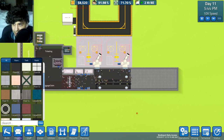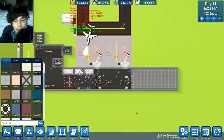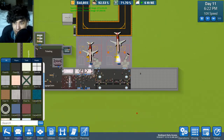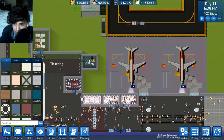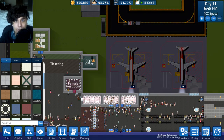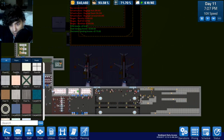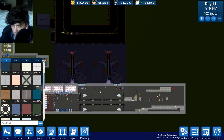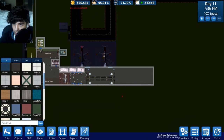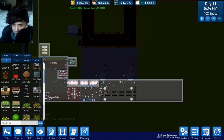I wonder if the carpet is the thing breaking it. I remember last episode when I tried to add carpet it destroyed the walls to one of the restrooms right here, and obviously if it destroys the wall it can't be a restroom. I'm assuming maybe I destroyed the wall by accident or made the area too big. But we're still fine, so whatever - we're just gonna continue on.